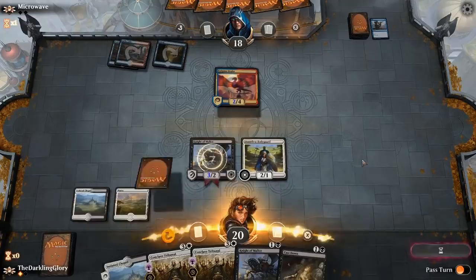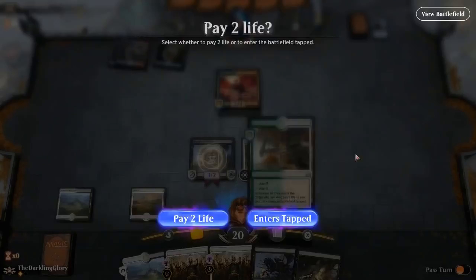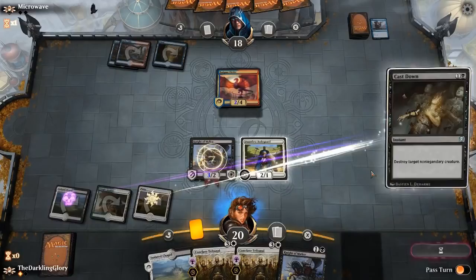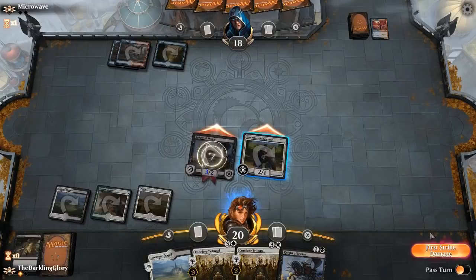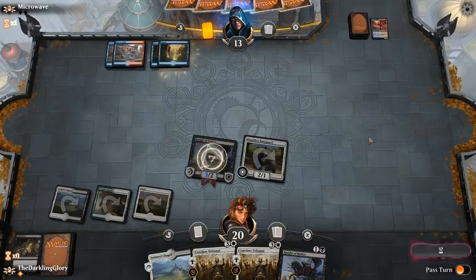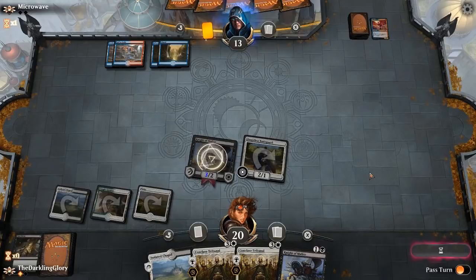What do we do here? We could play an untapped land, play a knight, and then tap a land and all three knights to Tribunal that — I don't love that. I think we're just going to play this tapped, cast down, and hit them for five. If they play another Drake, we can have a much better turn next turn playing a knight, tapping a few lands, and Tribunaling another Drake. I think we need to be applying more pressure and using our mana efficiently. It is really fun because a bunch of our creatures just incidentally have Vigilance.